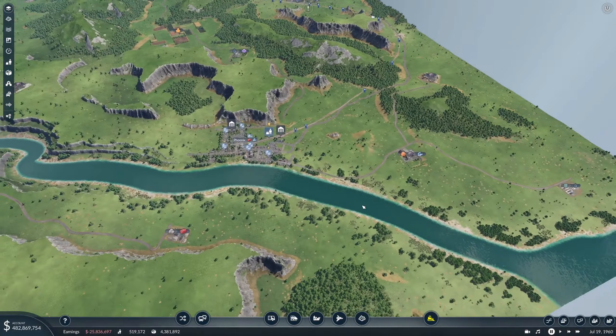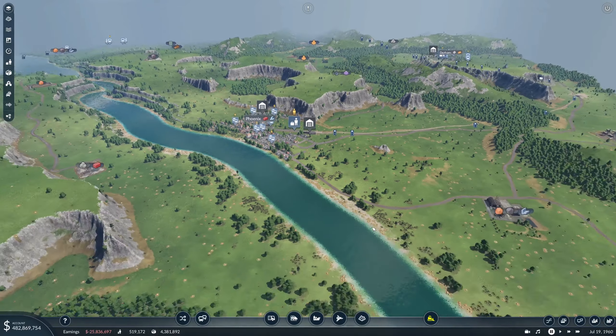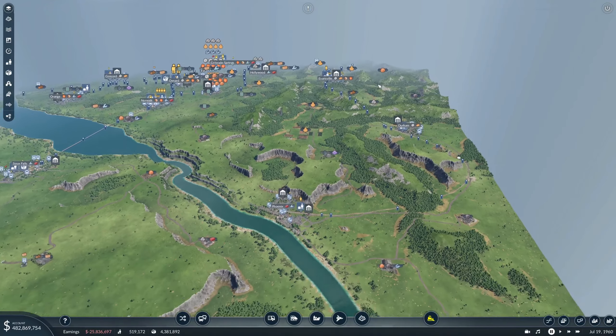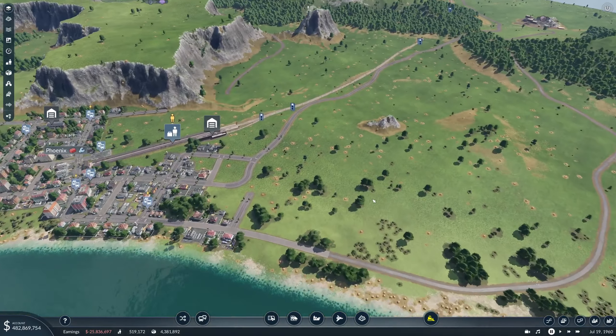Welcome back guys. We are going to be setting up cargo today over here at our new passenger line, the north-south line from Phoenix up to Waco. We are going to add some cargo hubs.